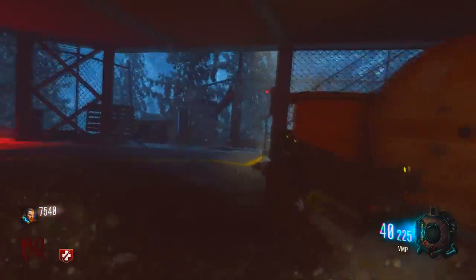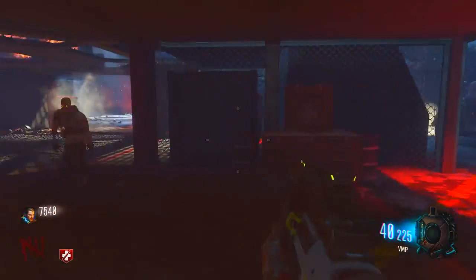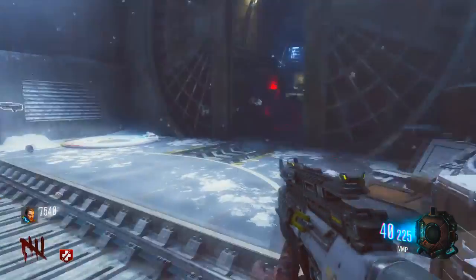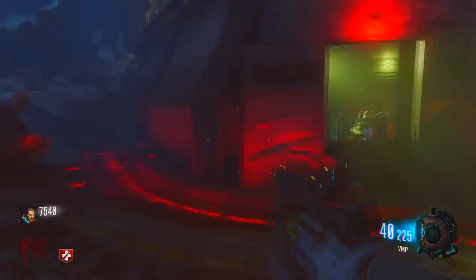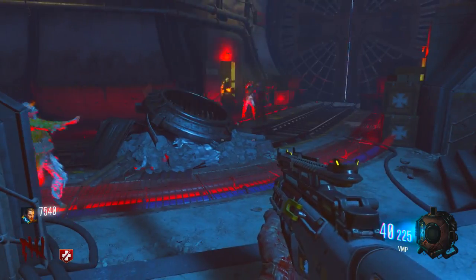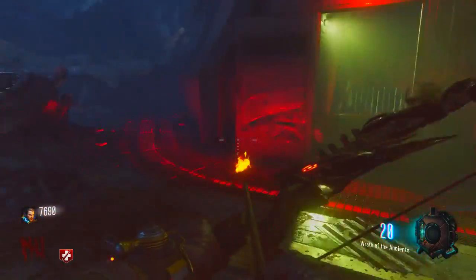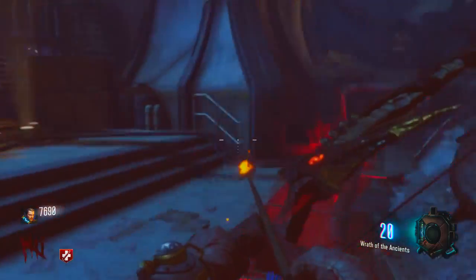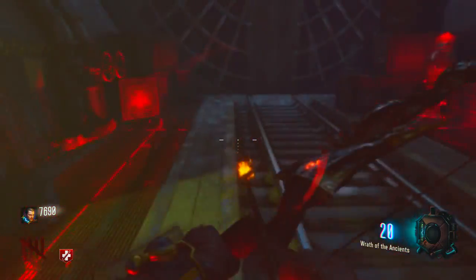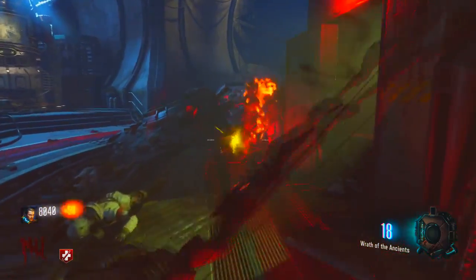Then you want to come down to the rocket launch area. As the rocket is getting ready to launch, go over and press this switch, then make your way back into the little safe zone area where the teleporter is before the doors close, otherwise you'll go down. When you get in here there are going to be a lot of zombies spawning, so make sure you have your bow out and ready to shoot — I did go down a couple times trying this step, so be careful.